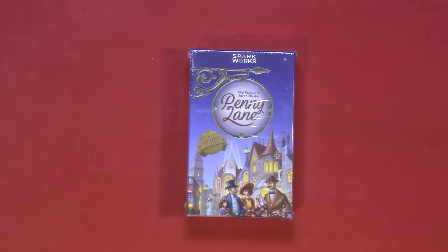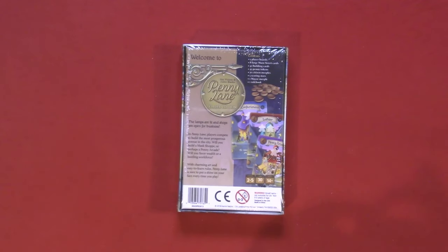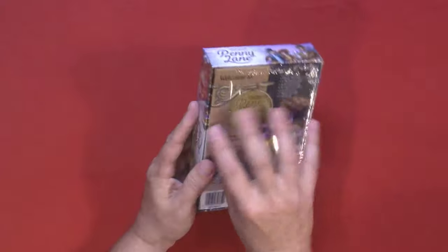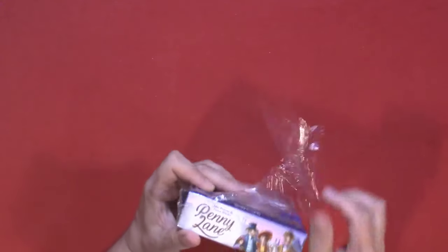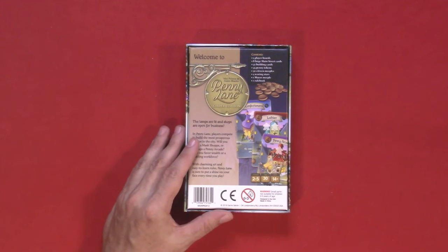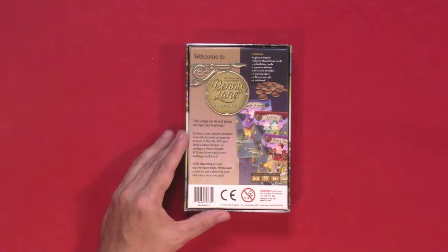So this is Penny Lane and it looks pretty unique. I had an opportunity to take a peek at it at Gen Con when I was chatting with Brennan Noonan, who is with Tabletop Tycoon — SparkWorks is part of the Tabletop Tycoon family. I like the artwork. This is kind of a money placement game. It says the lamps are lit and shops are open for business. In Penny Lane, players compete to build the most prosperous avenue in the city. Will you build a mask shop or perhaps a penny arcade? Will you favor wealth or a bustling workforce? With charming arts and easy-to-learn rules, Penny Lane is sure to put a shine on your face every time you play.